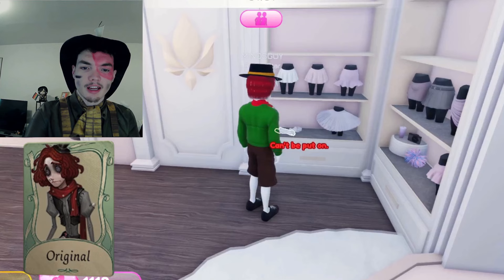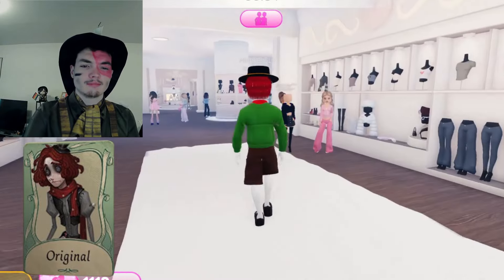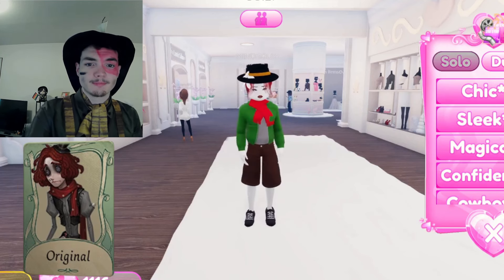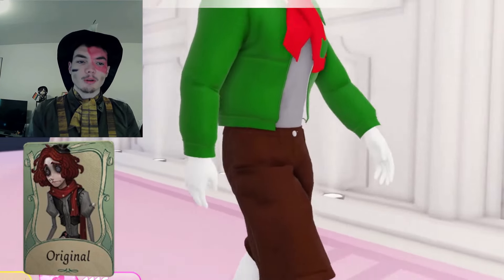I find it really weird that the clothes are gendered — like, why can't I put on clothes? It seems wrong. Oh no, the circus just burned down. I wonder who could have done it — couldn't be little old me. Guys, this is IDV lore right here.